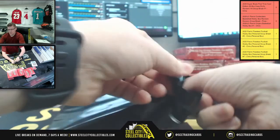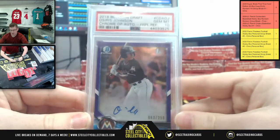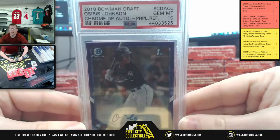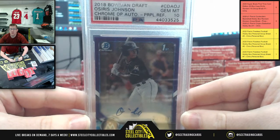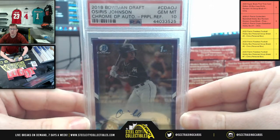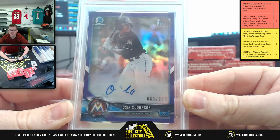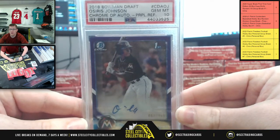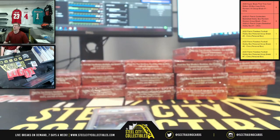All right, let's see what's up next. We're going to have 2018 Bowman Draft, PSA Gem Mint 10, Mr. Johnson, the Chrome Auto Purple Refractor — and that's going to be 63 of 250. So our second PSA Gem Mint 10 of the break.